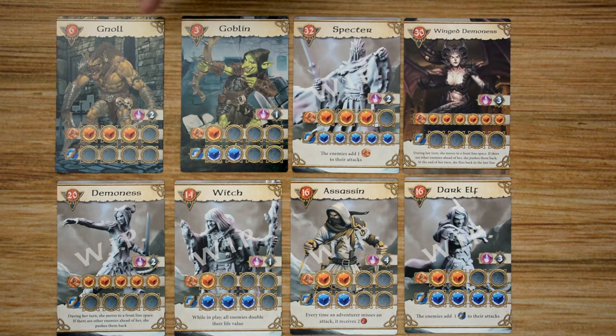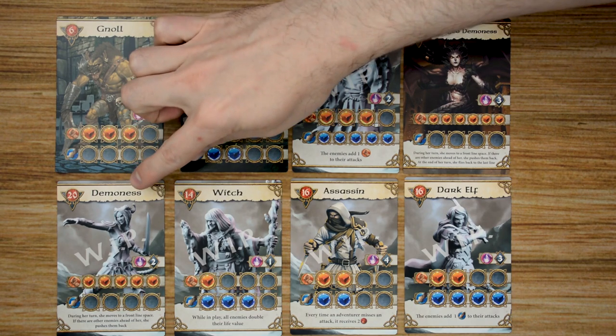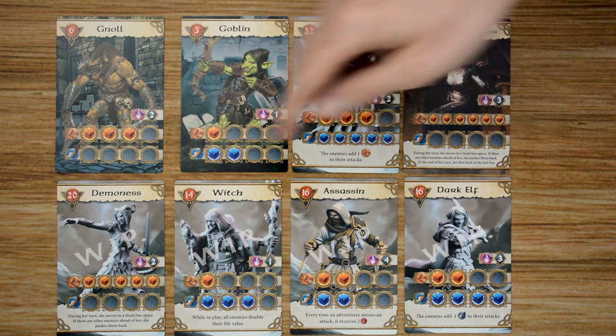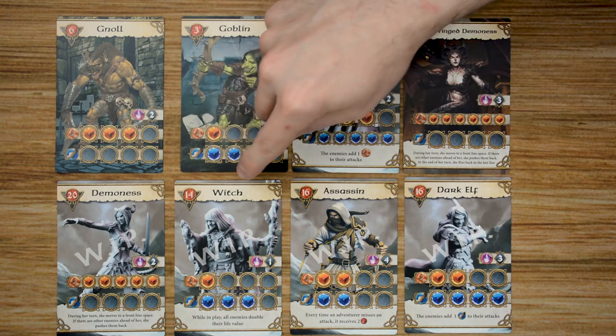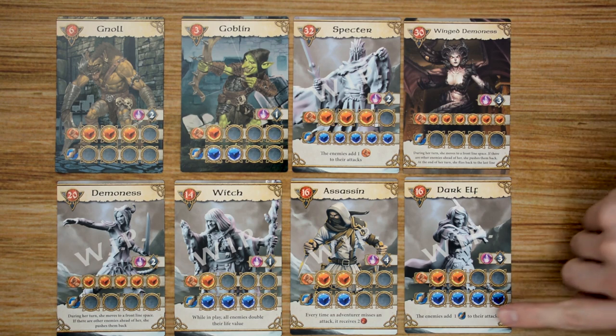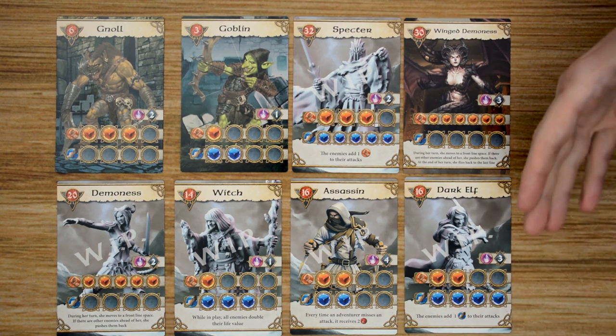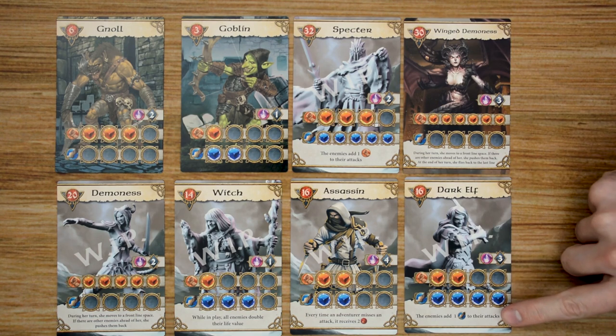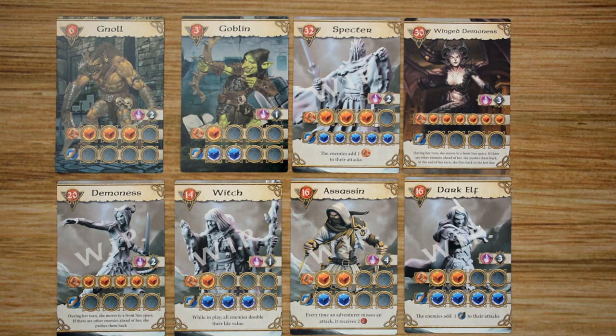Moving over to the enemies, there's going to be two base enemies — the gnolls and the goblins — that you'll be facing in most encounters. Then you're also going to have mini bosses that come up after you've completed one location and choose to go into a second location of the same type. These will be random, and we have the demoness, the witch, assassin, and dark elf. Each of them has their own stats, their own speed rating, and special abilities that'll grant to them or to other enemies that are in with them — such as this guy here will add an additional dexterity die to all of the enemies that are with him.